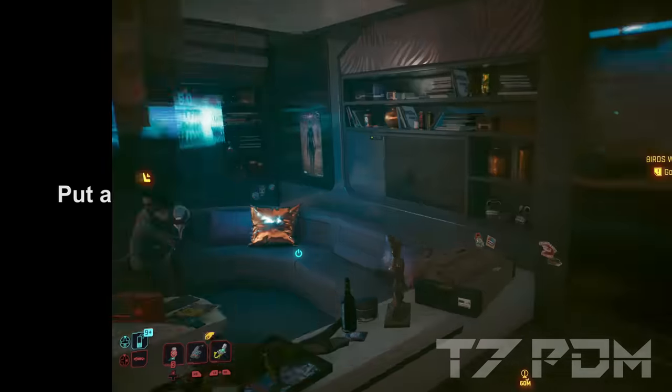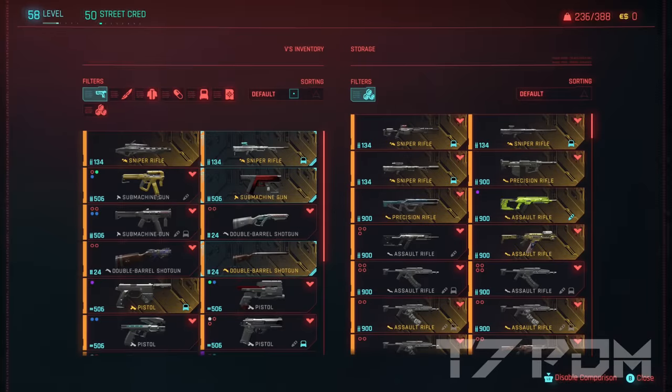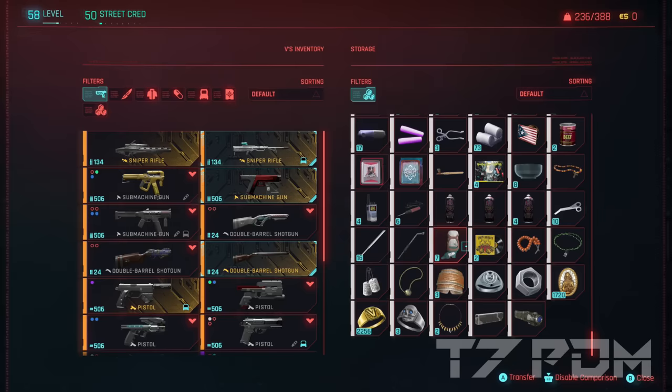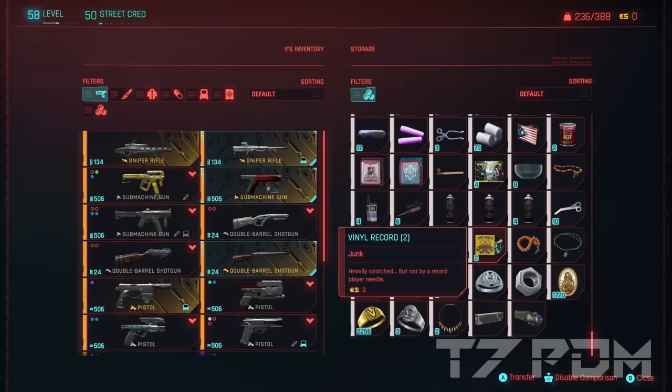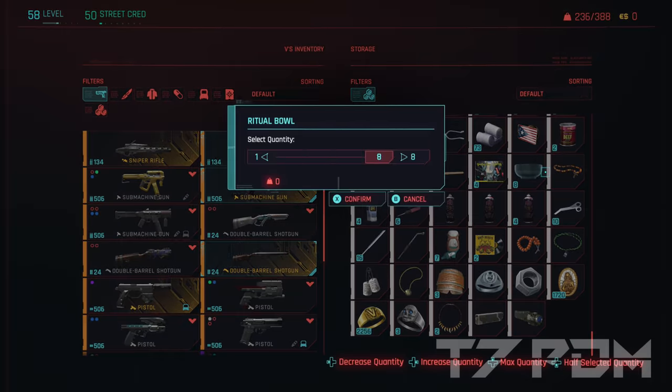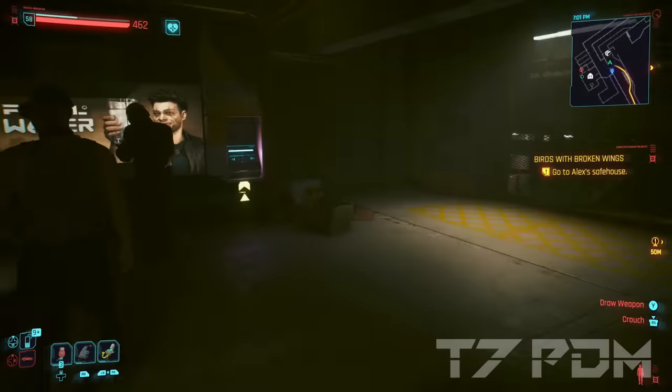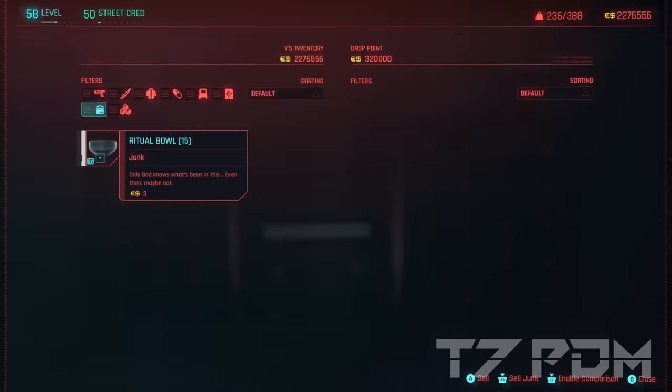Before you attempt the duplication glitch, put all your trash in your stash in your apartment, because you will need it later. If you don't store them in your stash you will lose them during your first selling attempt. The glitch will stop working when you exit the machine with that specific item, so it's important to have backup items. Only grab one item you want to duplicate with a decent stack and go to the dropbox. Also, the dropbox cannot afford to buy all your trash if you have high stacks worth millions, so the duplication won't work.